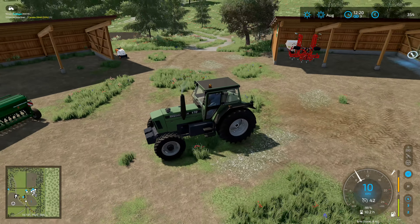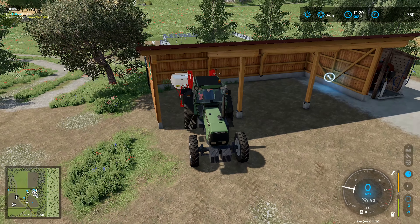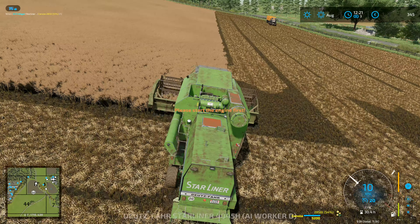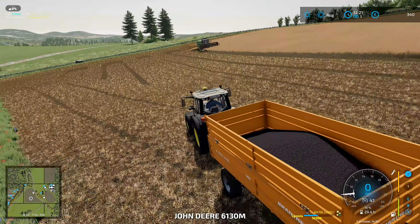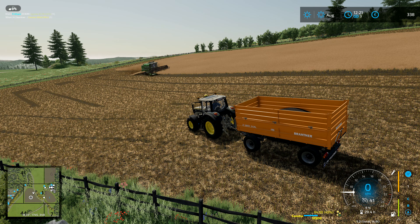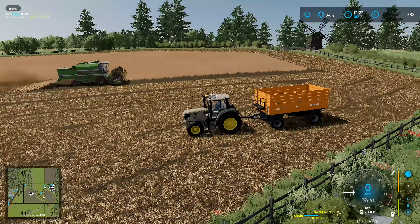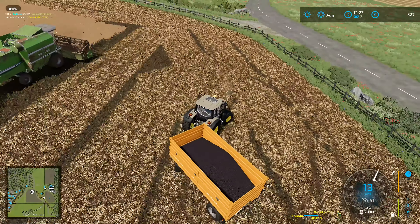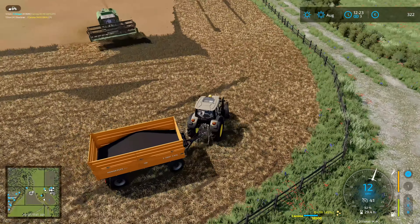I'm going to take that one there and put the cultivator on, and that'll be ready for working in the field with the baler. I'll bring it out here and stop it right about there. I'm going to let this one get to the other end and then run alongside it and unload it as it goes. In the mill we've already got some oats working through so we've got some flour in there. I'll let the flour run through first and then move it out of the way, and then let the canola run through as well.